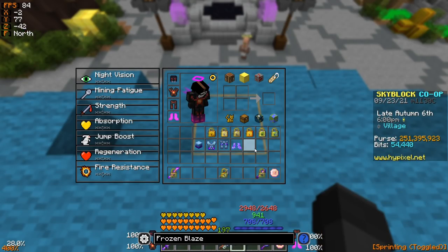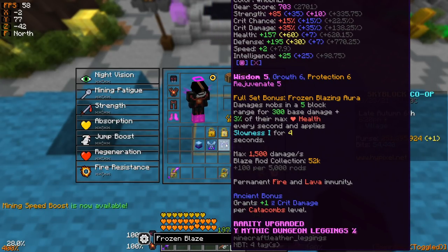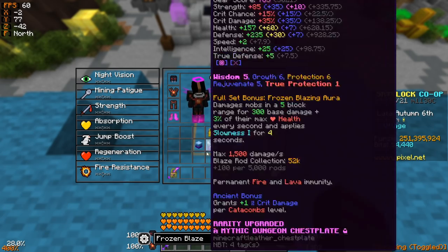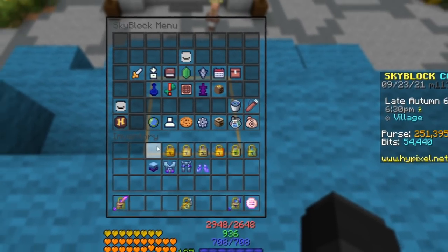Before we hop into any of the damage tests both in and out of dungeons, I'll talk about how this set works and whether it is worth your money. First, I'll go over the basic stats from the item pieces, compare them to the Necron set, then equip the armor to show you what the stats look like side by side.